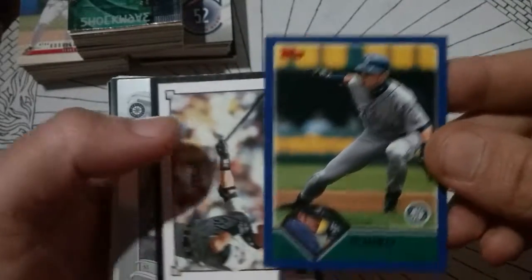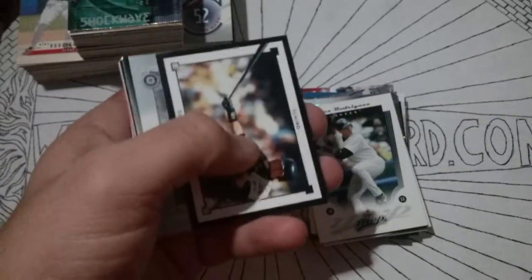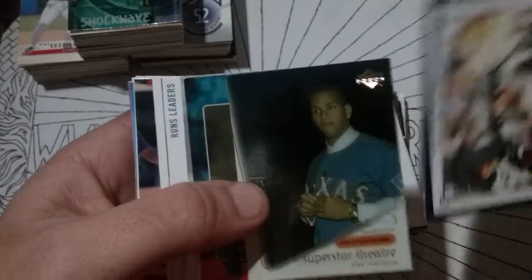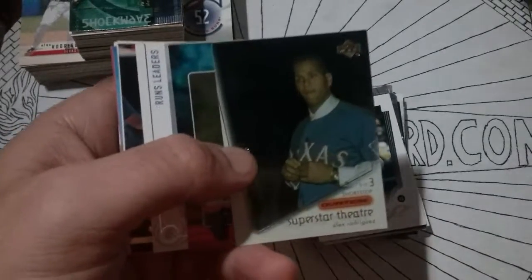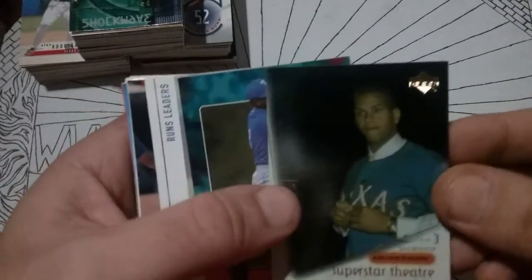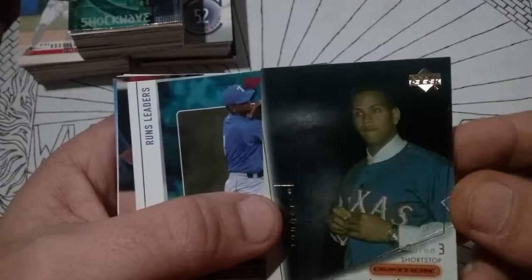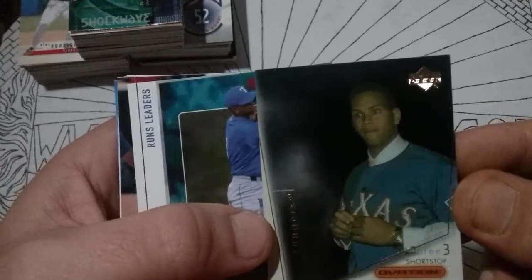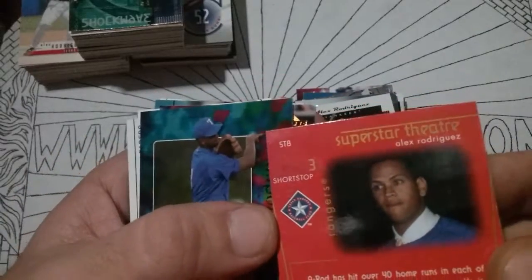Oh, there's an Ichiro — I don't know how that got in there. It's got some rash on it, so we'll throw it in the trash. Another Ichiro — I don't know how I got so many Ichiros in this box. We'll set them aside and put them in the Ichiro box later. This one is really hard to see — it's an Upper Deck Ovation Superstar Theater. Kind of a cheesy looking card. Got some rash on the back.